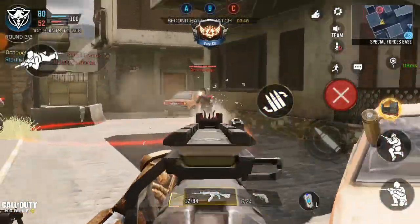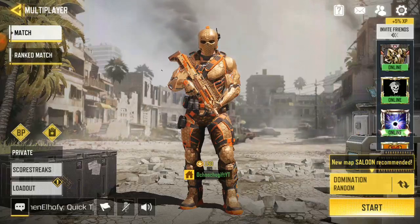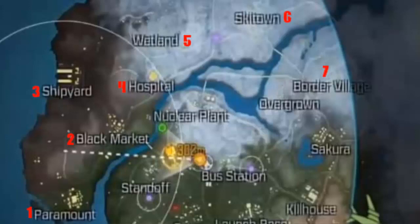In Call of Duty Mobile battle royale there are going to be some cool new map areas. Up to seven new places are going to be added to the battle royale map — seven new locations. If you zoom in you can see right now they have the Black Market, the Spread, the Hospital, the White Town, the Stafford, and the Broad Village. These crazy new locations are going to be added to the battle royale. My best place to land in battle royale is Farm or Pipeline, but now with seven new locations I don't know where to land anymore. The Black Market is going to be awesome — I've watched so many videos and the Black Market is a place where you find all kinds of different stuff.